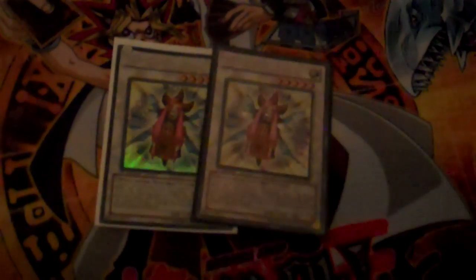Onto the Synchros: you've got yourself 2 Formula Synchrons, 1 Ally of Justice Catastor, 2 TechGenus Hyper Librarians — it's TechGenus, why wouldn't you run Hyper Librarians? 1 Rush Rhino for piercing and drawing. 2 TechGenus Wonder Magicians to pop the back row — it's a Synchro Tuner, you draw 1, it bates out Solemn Warnings like crazy. 1 Brionac, Black Rose Dragon, Scrap Dragon, Stardust Dragon, Trishula, TechGenus Blade Gunner — lets you do so many really good things — and then 1 TechGenus Hobbit Cannon.